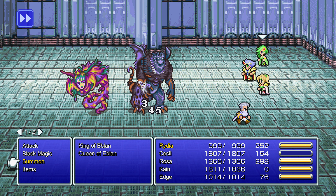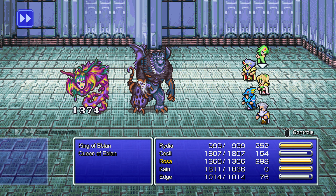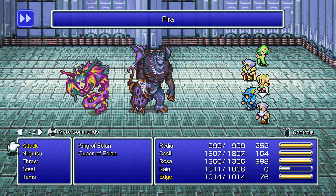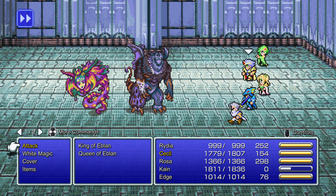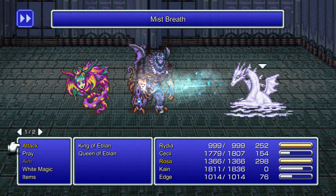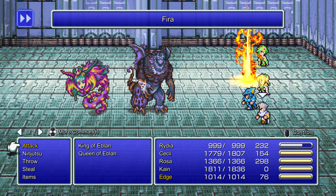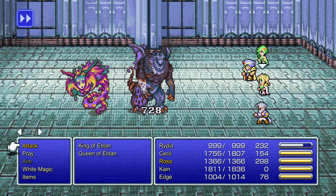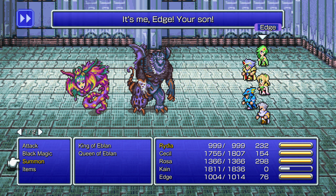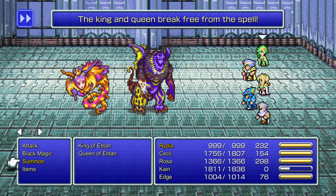We get quite a bit of dialogue during this fight. What, are you working for Rubicante now? I'll go with Mist Dragon or whatever summon you want. I'm gonna leave Rosa on standby for healing. It doesn't really especially matter. Their spells are pretty weak as long as you have some fire-resisting gear. I'm trying to go through this a bit slowly so I can see all of the dialogue, because if I'm pressing a button while they're talking it'll advance beyond the rate I can read.